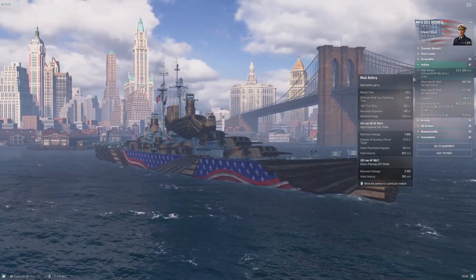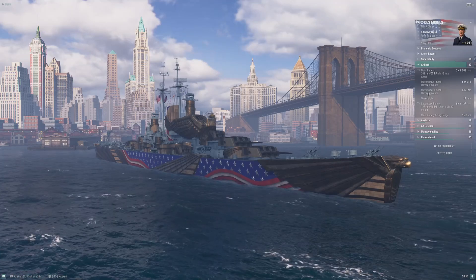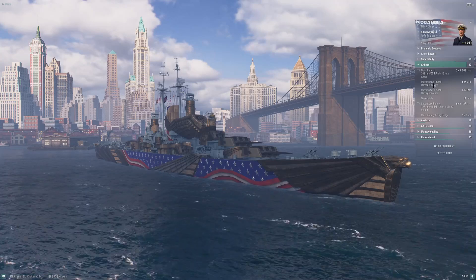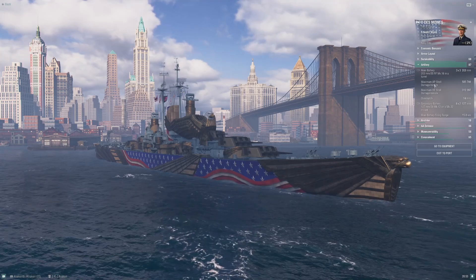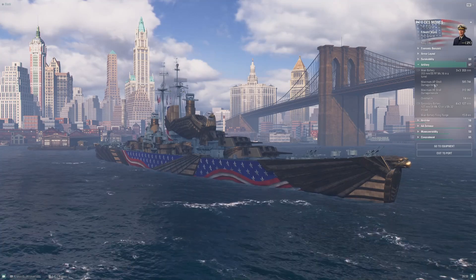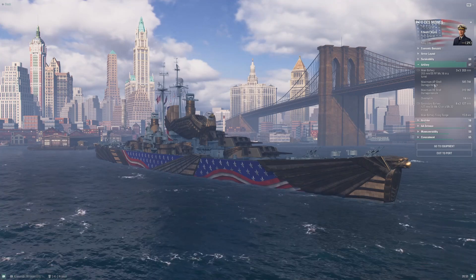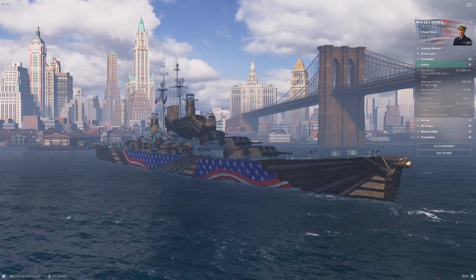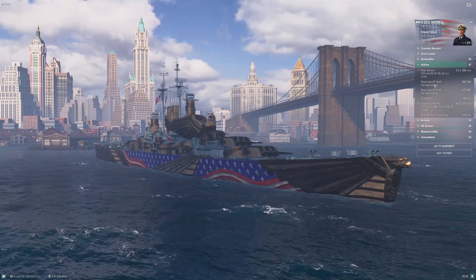The reload is everything. In this configuration, nearly 600,000 DPM out of the AP. Getting into a close-range brawl with Des Moines is death for almost anything — this ship will chew up battleships. If you've played through Baltimore and Buffalo to get here, you know what American heavy cruiser AP is capable of, and now you have basically double the reload of a Buffalo. Just search Des Moines on YouTube — you'll find the most ridiculous, hilarious games.